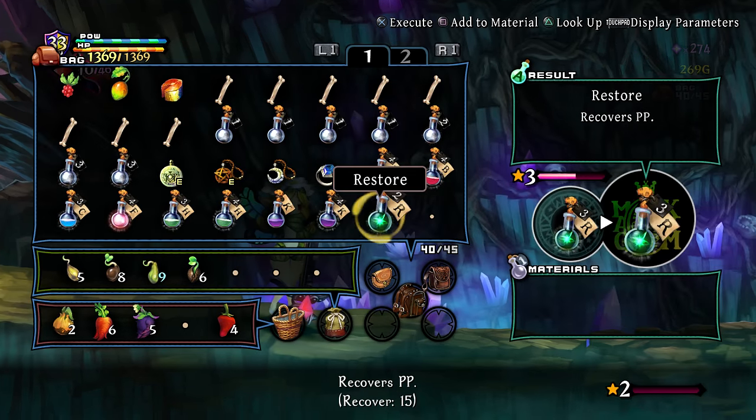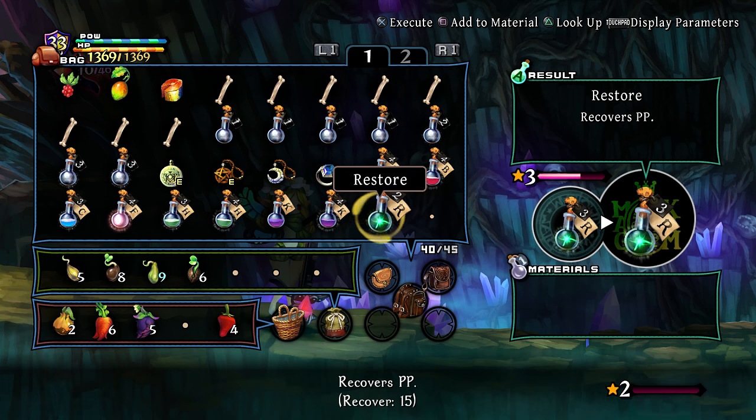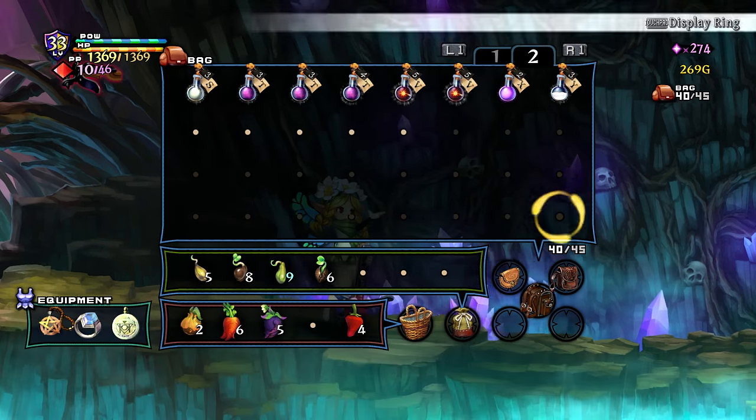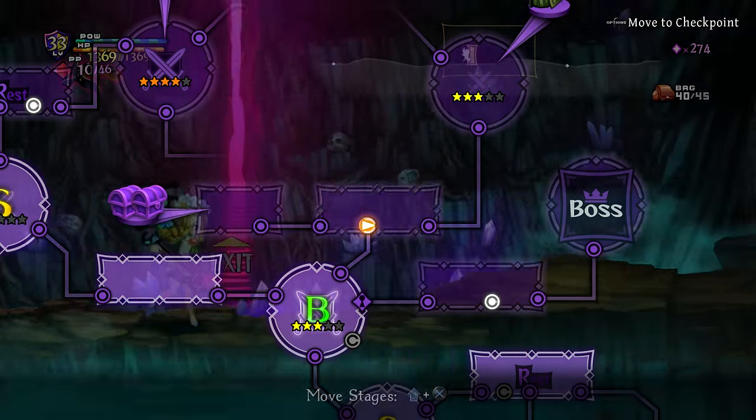Restore — I assume stacking you guys together also doesn't exactly lead to any increased power because it doesn't go to the upper level, but probably wouldn't lead to an applicable increase in PP restoration either though.